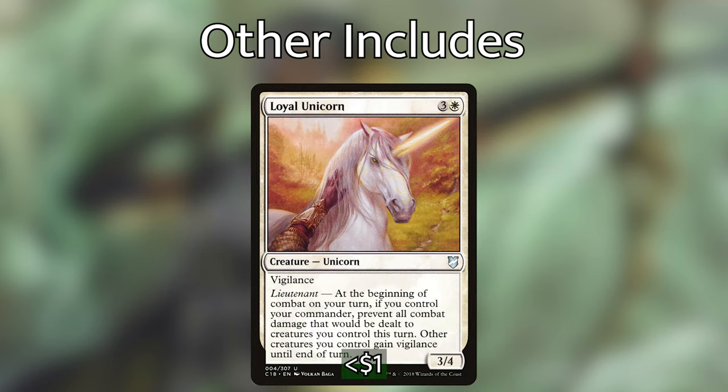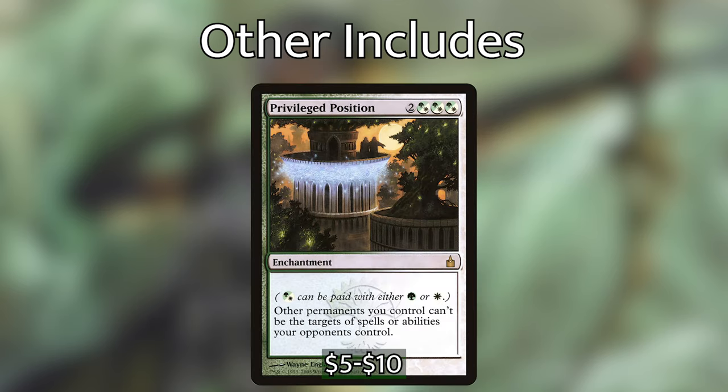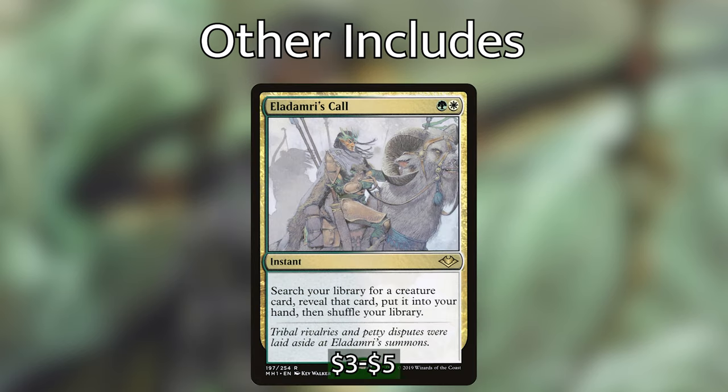In addition to Mother of Runes, we're playing Loyal Unicorn, which has vigilance and the lieutenant ability. At the beginning of combat on our turn, if we control our commander, we can prevent all combat damage that would be dealt to our creatures this turn, and other creatures we control gain vigilance until end of turn — so we have no fear about attacking. We're also playing Privileged Position, a very powerful enchantment that gives other permanents we control hexproof, shielding our whole board from removal. And we're playing Eldomari's Call, an instant-speed creature tutor that lets us find our Avenger of Zendikar, Reclamation Sage, or whatever creature we need at that time.